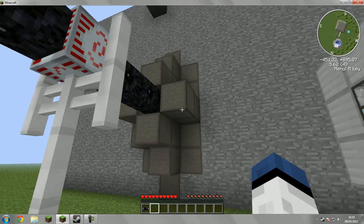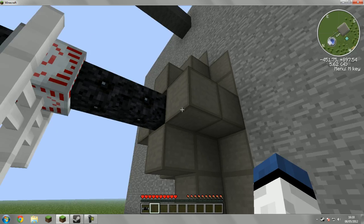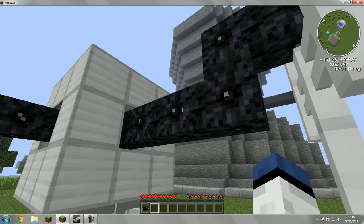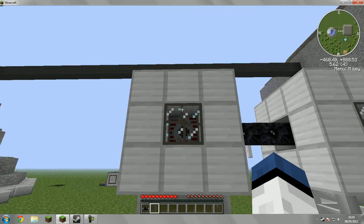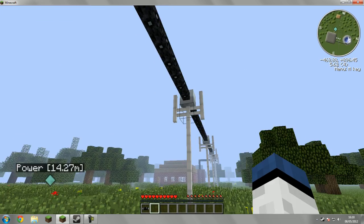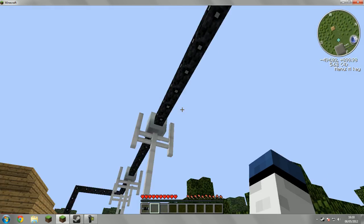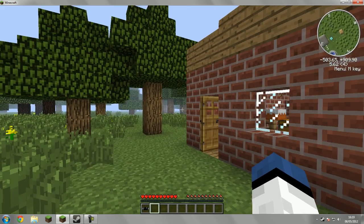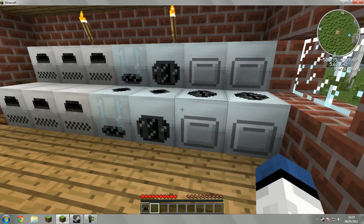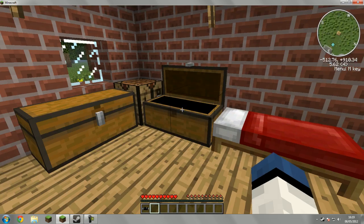When the reactors are turned on, they all generate power. Both reactors are connected together and they come through this into this MFSU right here, and it goes to power that one and then goes around here. Inside here is a high voltage transformer, then it goes into the medium voltage transformer, then to the low voltage transformer, all the way to an MFE. This just stores it all and then powers the house. All of these are powered by the nuclear reactors.